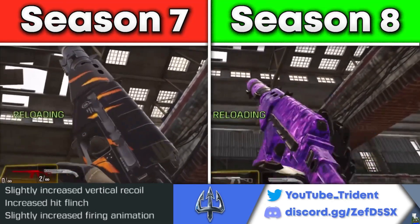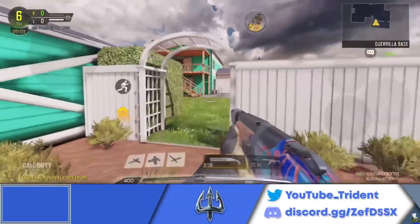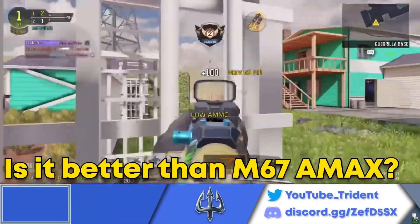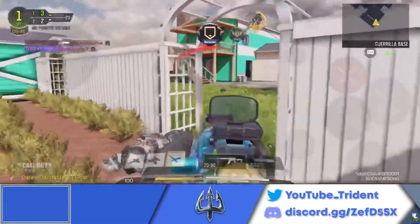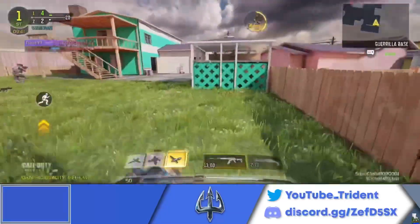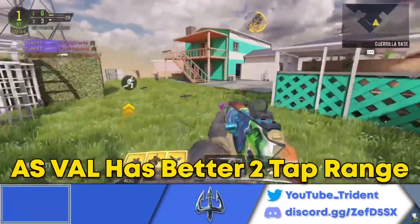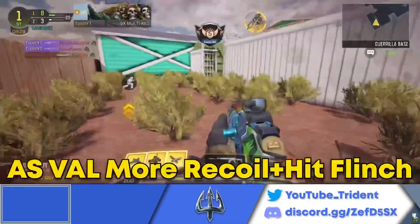The patch notes also say they slightly increased the firing animation, which is a minor visual nerf for screen shake that I don't really notice. Now you might be wondering: is this better than the CR56 AMAX with M67 ammunition, which was the Season 7 meta two-tap? I would say yes and no. Yes, it will be better than the CR56 AMAX with M67 ammo in terms of having more range to get a two-shot kill.